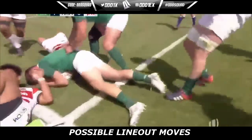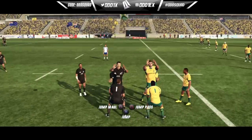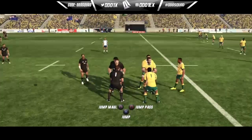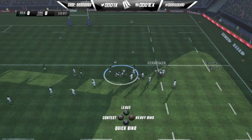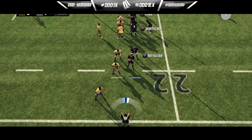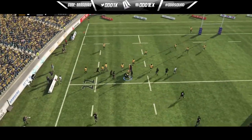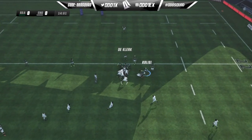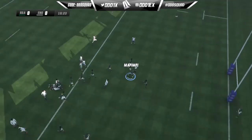Another change I'd like to see during the line out is the jump catch options. Currently in the game you have jump, jump pass, and jump maul. The jump option by itself feels pretty useless — you make the catch and as soon as you hit the ground you're tackled immediately. I think they could utilize that option for the back of the line out, or even use it as a feint option.